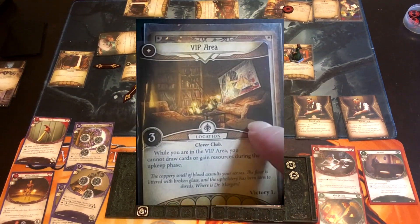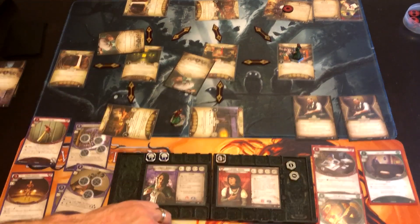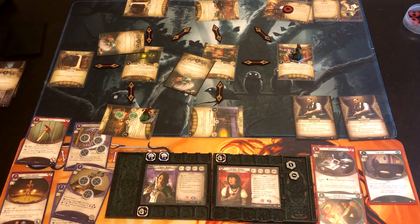We've got the VIP Area: while you're there, you cannot draw cards or gain resources during the upkeep phase. Yuck! But there are two clues here — we can get them cleared out. This is where we need to spend clues to advance, but I'm not planning to advance — I just want to get the clues, Delve Too Deep, and leave.